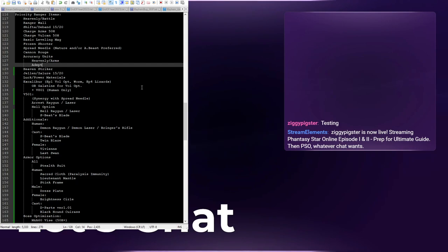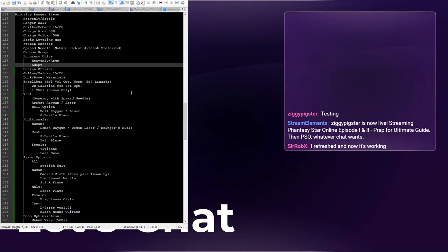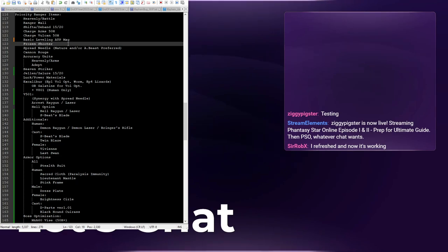Rangers have a couple of core weapons that once you get them, you could do basically every challenge in the game. It's a combination of charge special weapons like the shotgun — the Charge Arms, which you should only get with 50 hit because it's easy to get if you're willing to reset shop a lot at high levels, or it's usually only about one PD in the price guide. Vulcan similarly helps with dealing with bosses. Those weapons will basically carry you through 50 to 60 percent of the game, so from there you just want to bulk up in terms of minimum ATA and raw ATP.